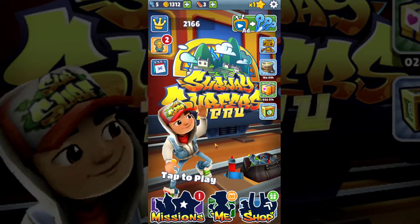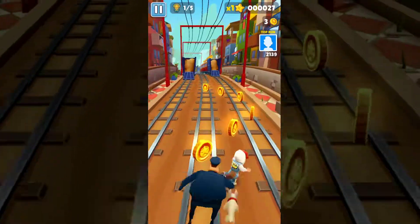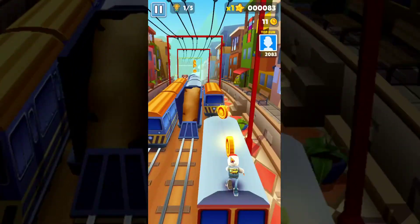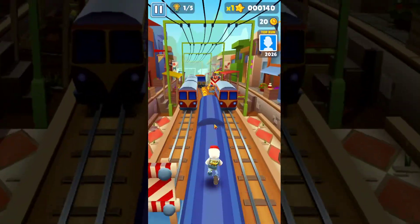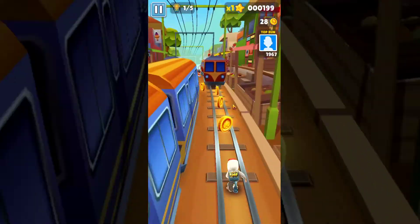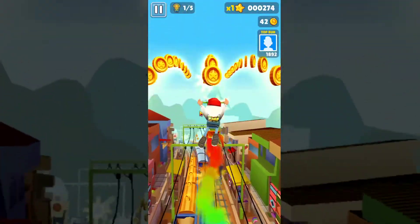Alrighty guys, it's time to play Subway Surfers. So let's just tap to play right here and then collect out the coins just like this. Collect out those coins as well. Jump on the side and then jump right here again just like that. Jump and then roll down on the side, then go on the left and then jump again just like this. So there's a special shoot right there.